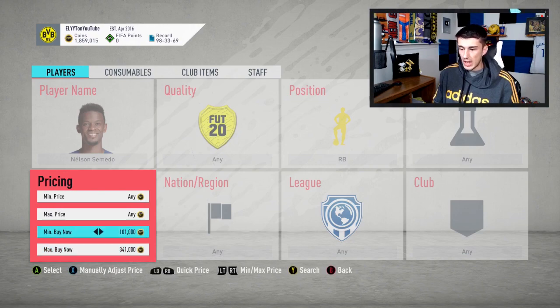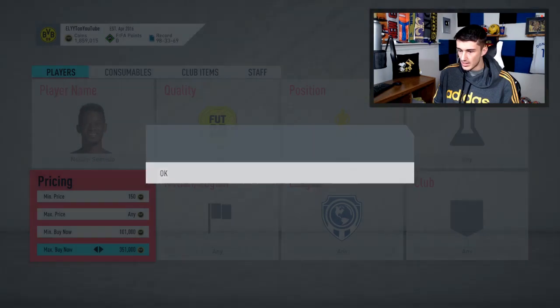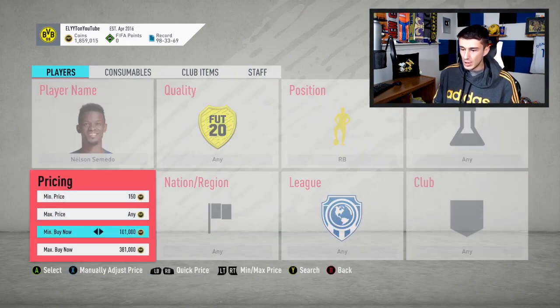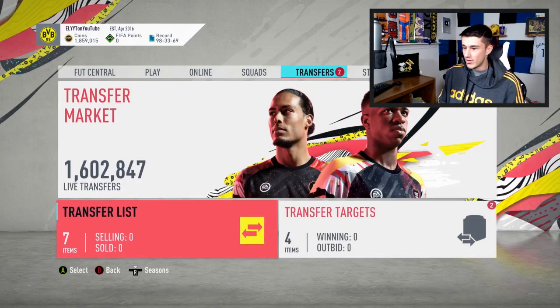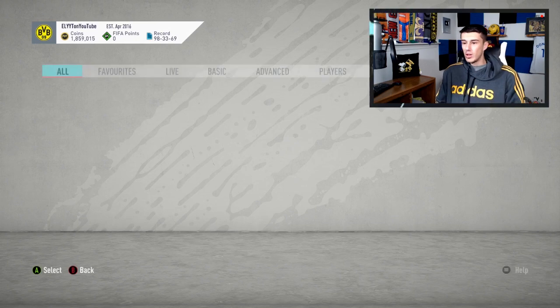We're going to continue with our trading and squad building challenge. Looks like Nelson Cimeto is up to 380,000 coins, so we've made 80k on each card — maybe a little bit more than that — and we have seven of them. That is really, really nice. Go ahead and hit that sub button if you want to learn how to trade like we are doing here.